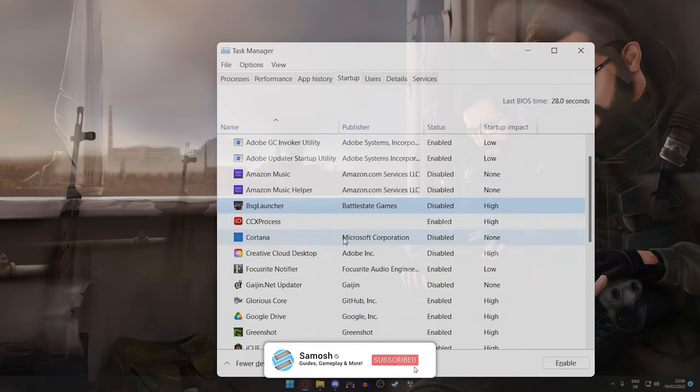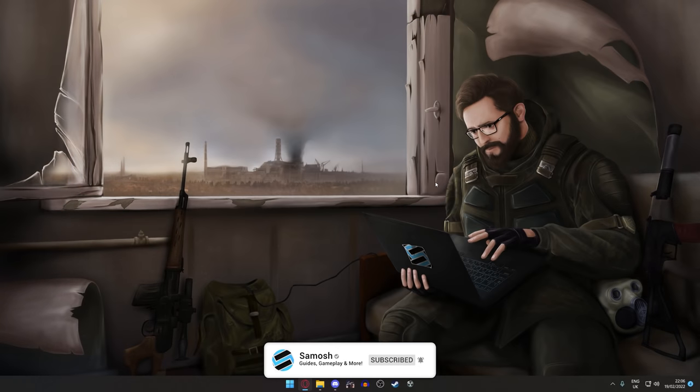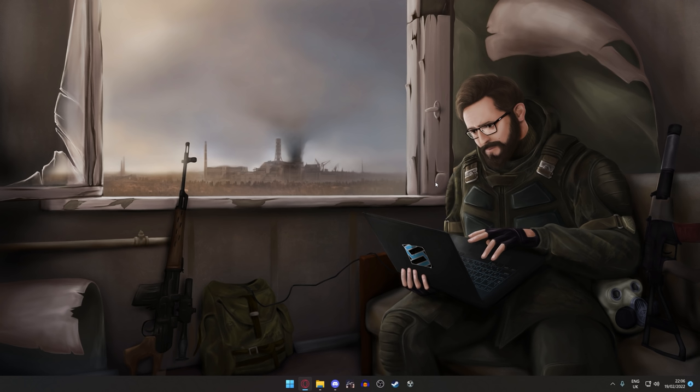While you're at it, make sure you delete applications you no longer need. Go into your control panel, uninstall programs you aren't using — it'll free up space on your hard disk and stop them from running in the background. Just make sure you're cleaning up your computer every once in a while.